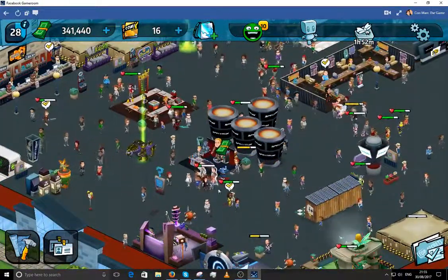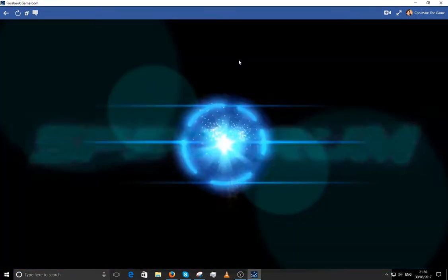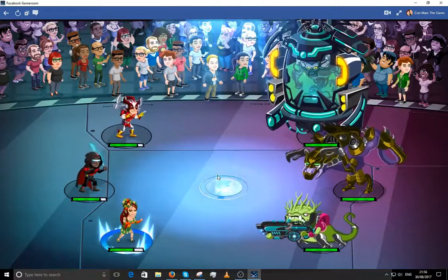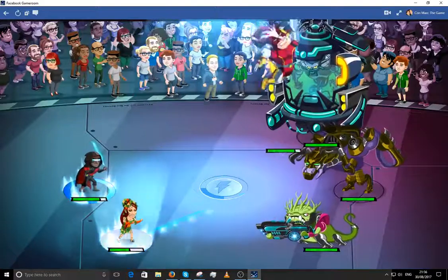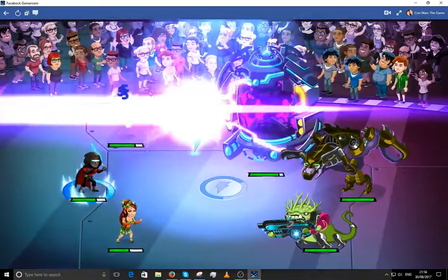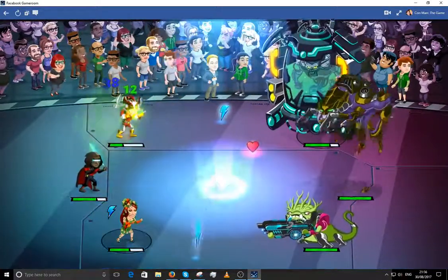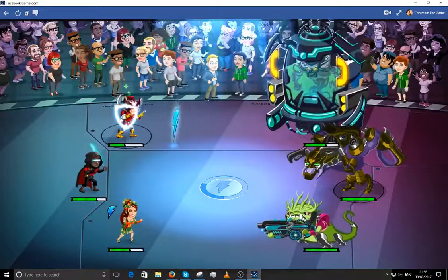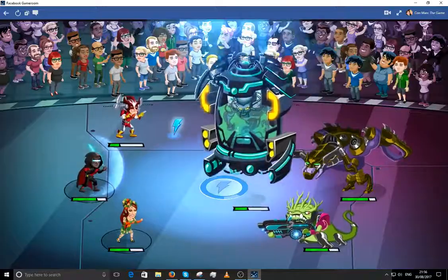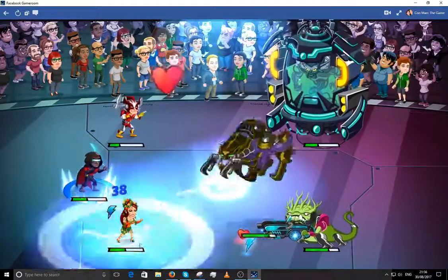I don't think there's much else to show on this game. One more alien battle — actually I'm going to have to leave it because my super fans need to heal. A lot of them haven't got enough health left. By the way, you have to collect con badges to unlock your super fans, and the more con badges you collect, you level them up so they get stronger. This one's move does so much damage to the aliens — that's why I like using her.